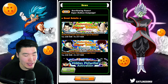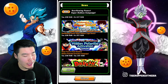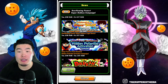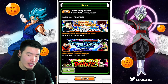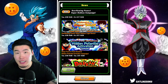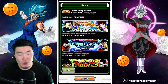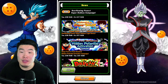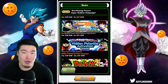Then we have the Ginyu Force and Team Bardock hidden potential activation campaign. This is actually kind of cool — if you've been super lazy or you're a newer player and haven't had a chance to get the free-to-play Team Bardock and free-to-play Ginyu Force units done, now is definitely a good time. You'll get rewarded through this campaign for completing them, and they're still very solid as far as fully free-to-play teams go.